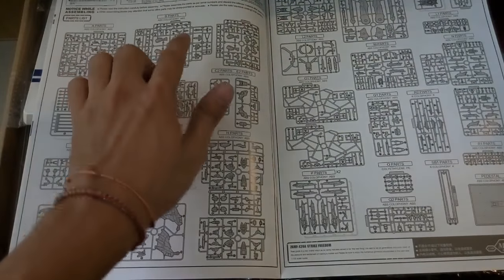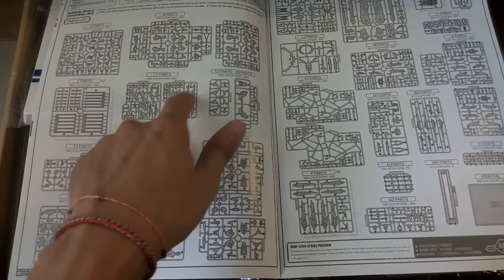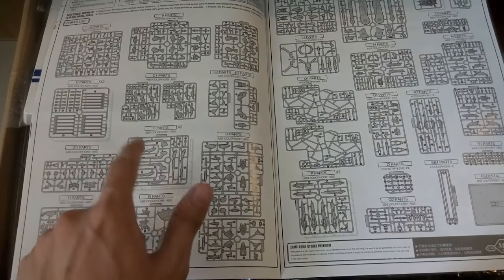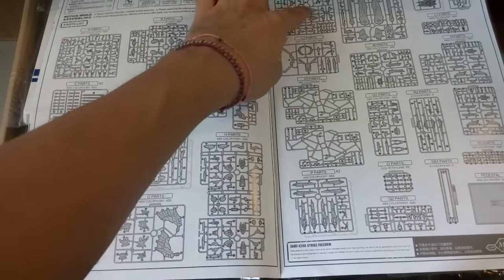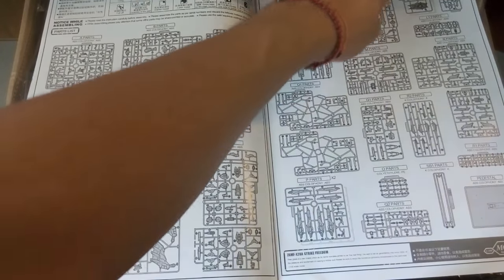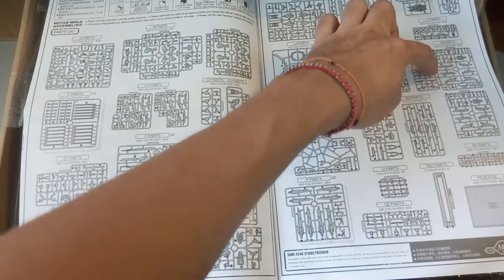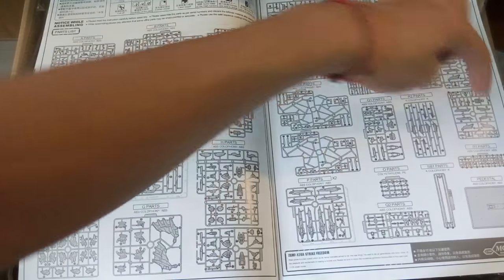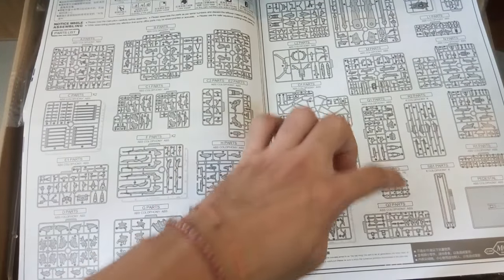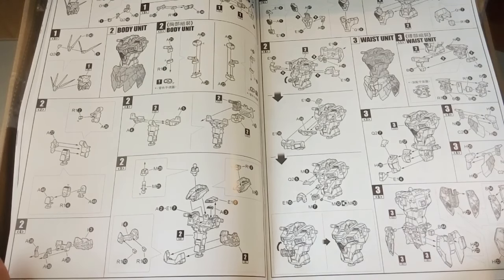There are a total of 37 runner parts for the Strike Freedom. Considering the price I paid, if this were a Bandai kit I think it would cost around 500 ringgit. You can see the full construction breakdown here.